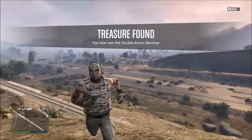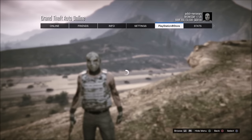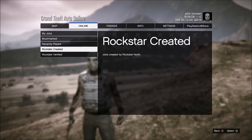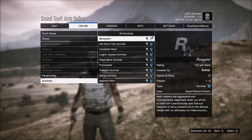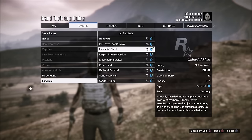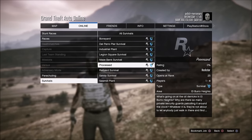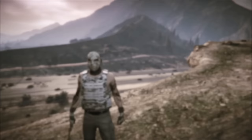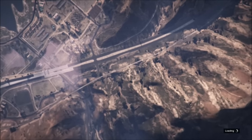There's an extra challenge: if you get 50 headshots with this revolver, you can actually unlock $250,000. I was thinking of ways to use that to make more money. I figured, why not just do a survival? I can kill 50 enemies in that easily, get $250,000, and get free ammo from the survival too. I personally like doing Sandy's survival, but it's up to you guys. Let's speed through it to get these 50 headshots and the 250k.